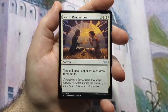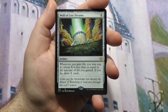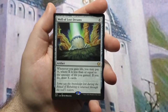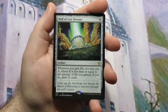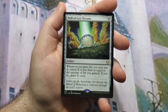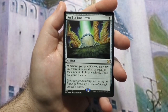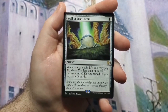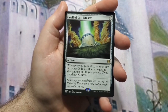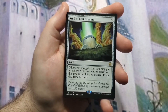Well of Lost Dreams — repeatable card draw is way more important than I realized. Unless the deck needs instants and sorceries for cantrips like a spell-slinger build, repeatable card draw in colors that lack it is crucial, and Well of Lost Dreams helps on a budget. Whenever you gain life — the sub-theme of this deck — you may pay X where X is less than or equal to the life gained, and draw X cards. So if Lira hits someone for five with lifelink, you can pay up to five and draw that many cards.